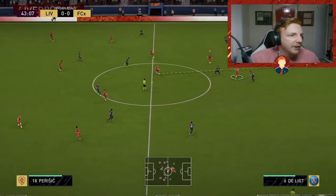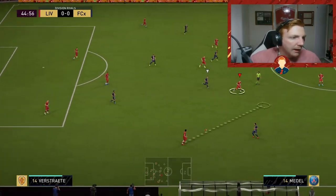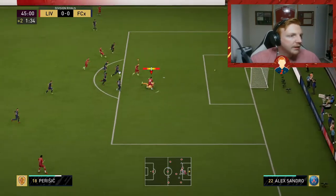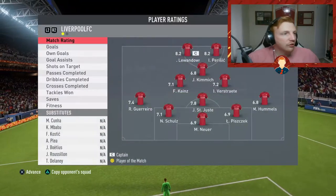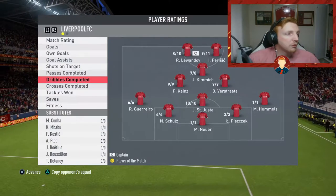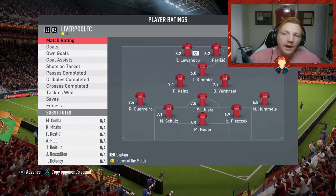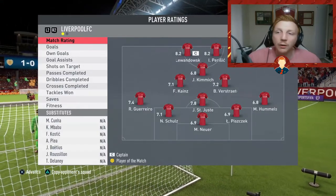Lovely, lovely tackle — he does feel very, very good in the tackle. I really like this guy. We get the goal and he's probably going to quit there. St. Just — we're going to look through the match rating. He's a 7.8. Passes completed: 10 out of 10. Dribbles completed: 10 out of 10. Tackles won: 3 out of 6 — I put in a few silly tackles. He lost only two fitness, but he's only played a half. I really, really liked his defensive capabilities in that match. So I'll jump over to the next clip.